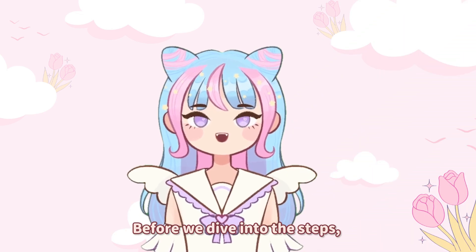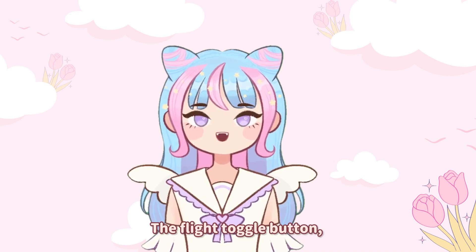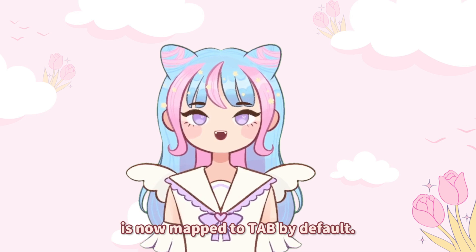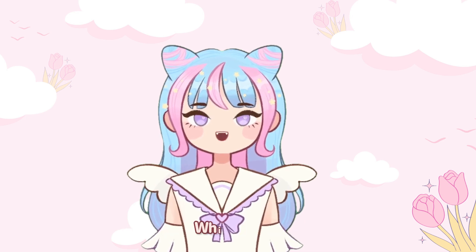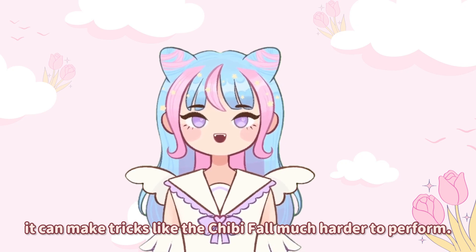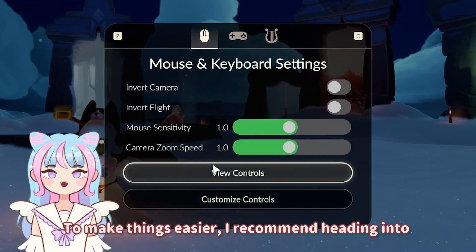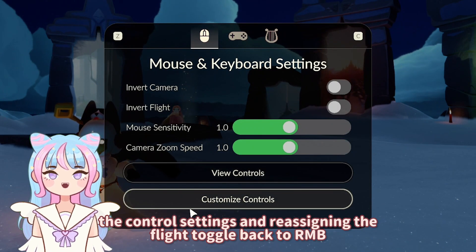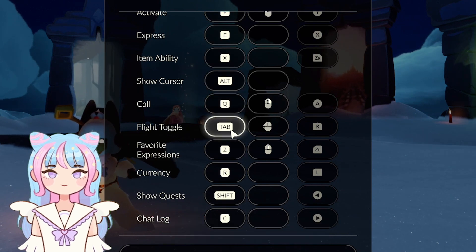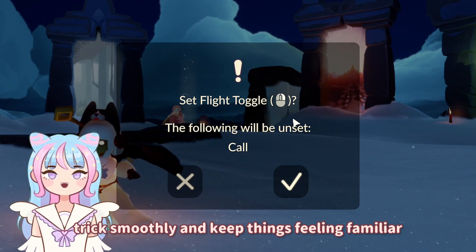Before we dive into the steps, let's talk about a recent update in Sky. The Fly Toggle button, which used to be the right mouse button, is now mapped to Tab by default. While this might work for some players, it can make tricks like the Chibi Form much harder to perform. I recommend heading into the control settings and reassigning the Fly Toggle back to the right mouse button. This will help you pull off this trick smoothly and keep things feeling familiar.